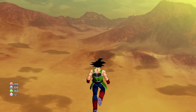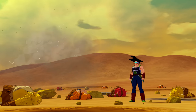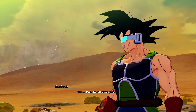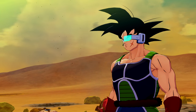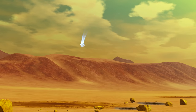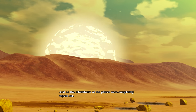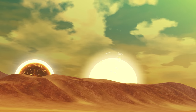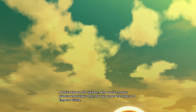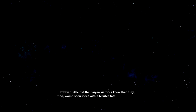Already level 21 — we unlocked a brand new super attack as well. Did you guys drop a like on today's video yet? If not, please do so. And so the inhabitants of the planet were completely wiped out — a typical job for the Saiyans who would conquer planets and prepare them for sale under the orders of Emperor Frieza. Little did the Saiyan warriors know that they too would soon meet a terrible fate.